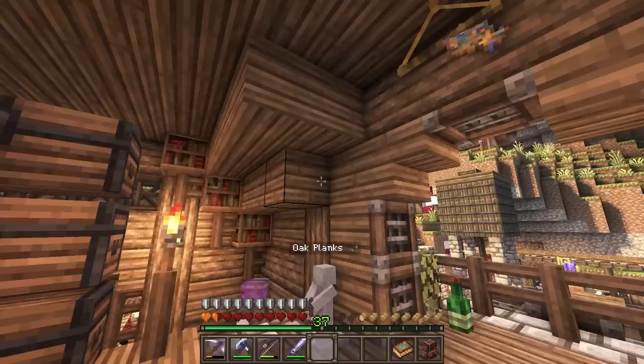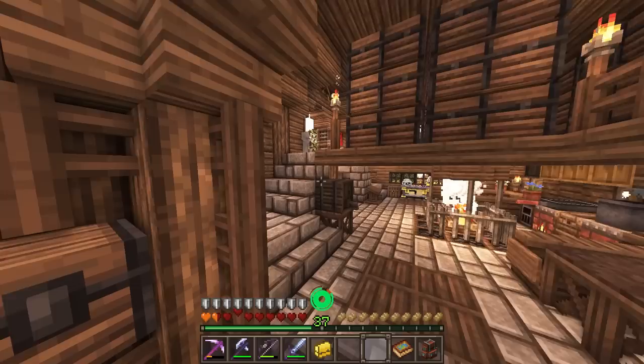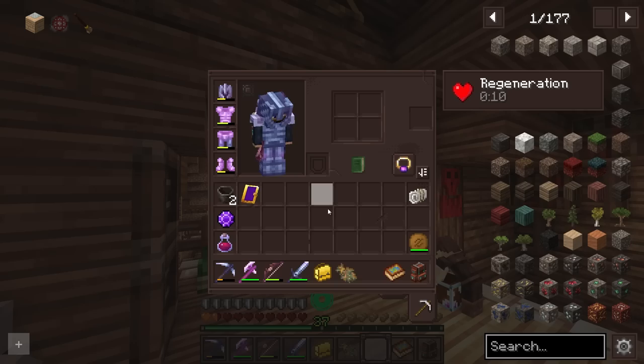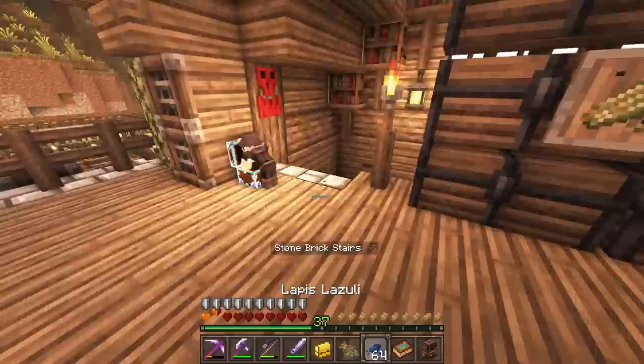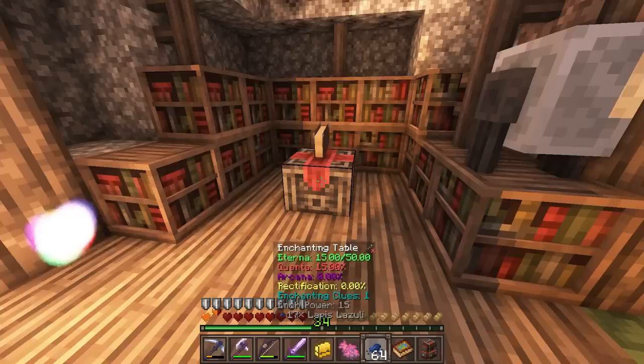While that was drying I went ahead and got a quick sorting setup going for all of the gems we're going to be using here soon. Our broom brush is now ready — let's grab it out. I wonder, can I just directly enchant this? We do have 37 levels, so maybe we can directly enchant it. And yes, you can — you can put Unbreaking 3 right on it, which is great.